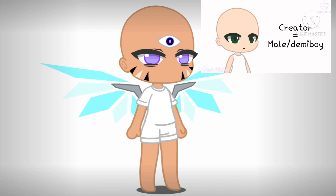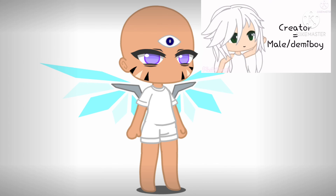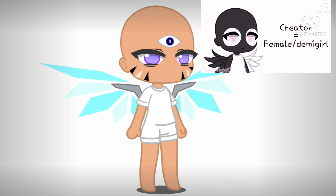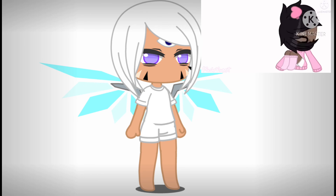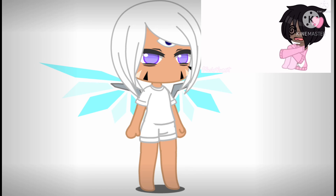If you are a male or demi-boy, add long hair. If you are a female or demi-girl, add short hair. If you are anything else, add medium-length hair. Close your eyes, turn your head around a bit, then open your eyes — whatever color you see first has to be the color of the hair.